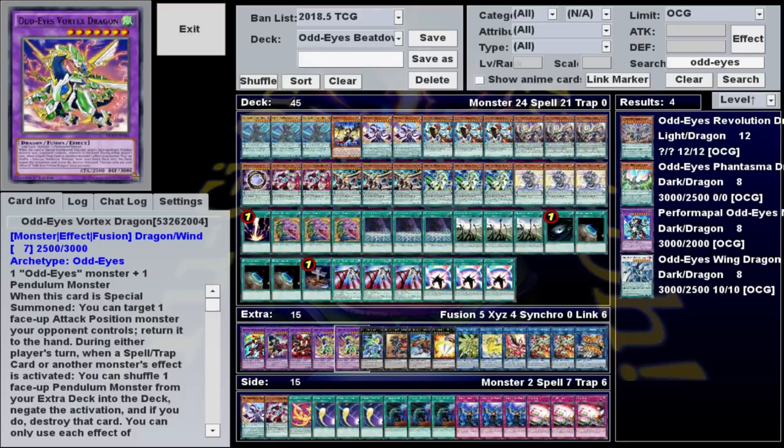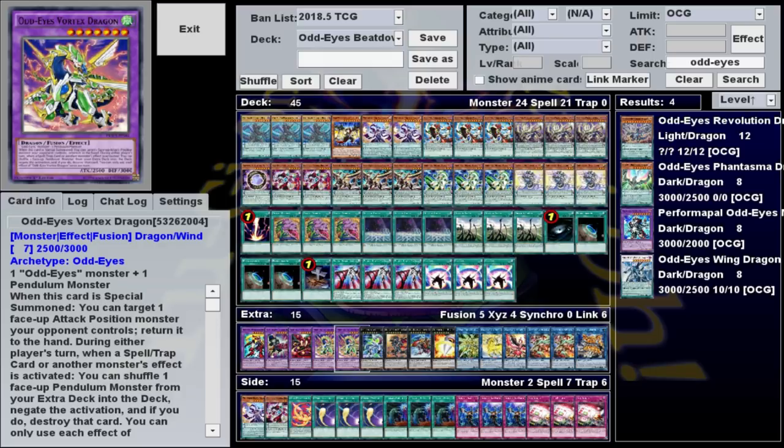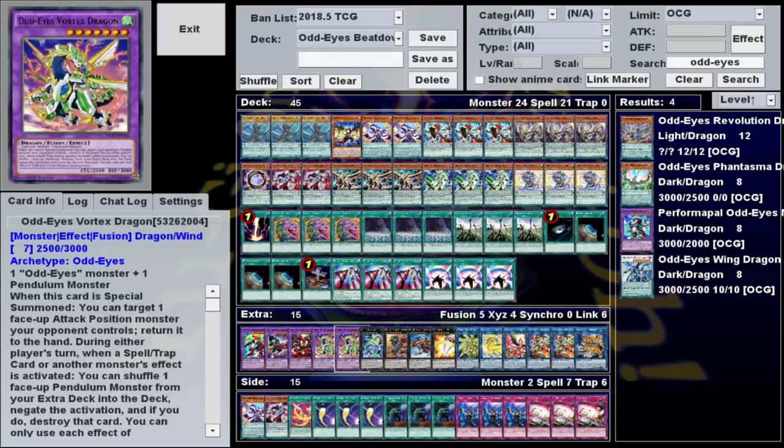Vortex Dragon is probably the most useful Fusion. It's one Odd-Eyes monster fused with one Pendulum monster. When it's summoned, it sends one attack position monster your opponent controls back to the hand, and once per turn it can negate a spell, trap, or monster effect by shuffling a card from your extra deck back into the main deck. This can be useful offensively for clearing monsters like that new Thunder Dragon that aren't easily destroyed, and if you have to go first or can't OTK, this can be a solid option to stun your opponent. Since it's an Odd-Eyes card and Arc Pendulum can summon from the graveyard, your opponent can have a difficult time baiting out the negation — if they Dark Hole or Raigeki it, you can let it be destroyed and Arc Pendulum can summon it back to the field from the graveyard, keeping its negate ability intact.